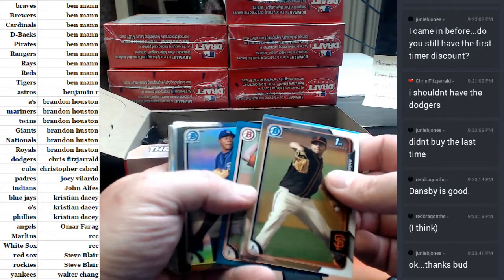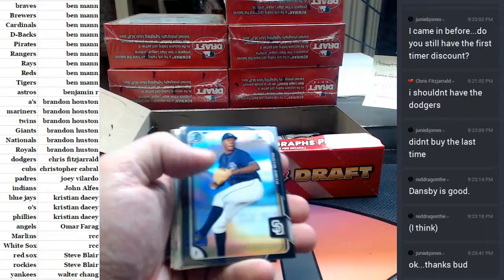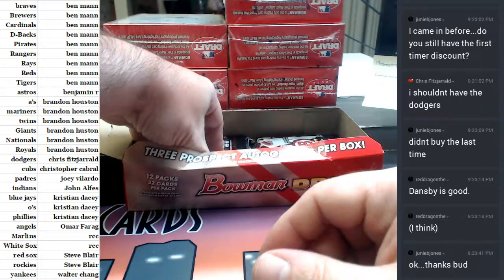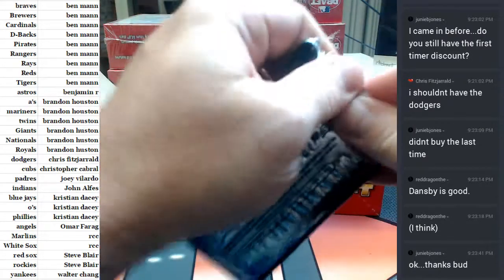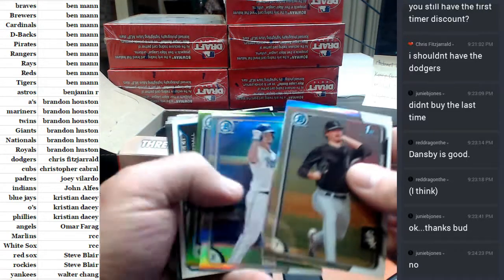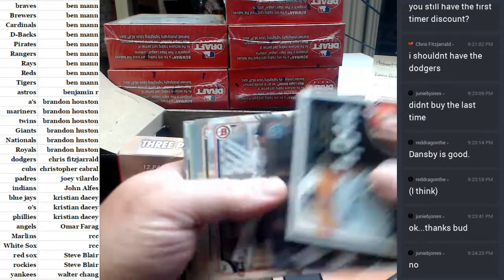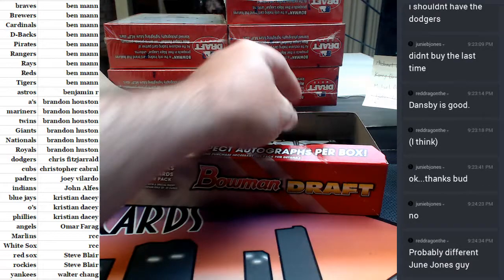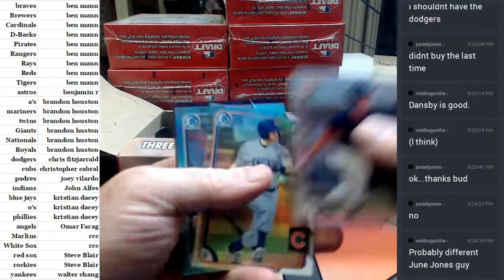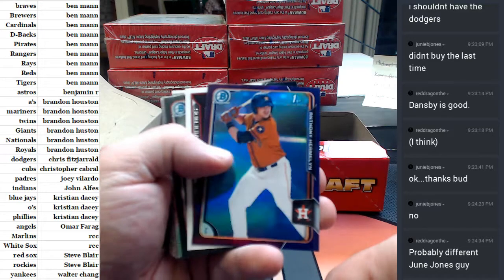Did you change your name, Junie B. Jones? Wasn't it just June Jones before or something? Blue Paper, Tyler Bede. Or I could just be talking crazy. Green Refractor for Casey Gillespie of the Rays. You're right, different June Jones — different one. Hermelin, Purple Refractor for the Astros.